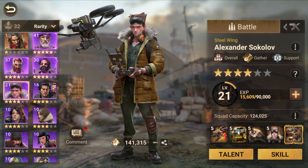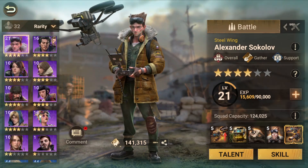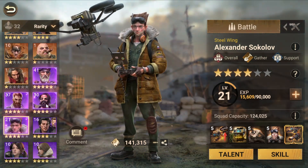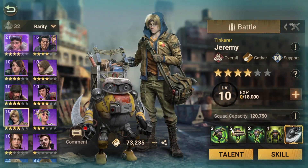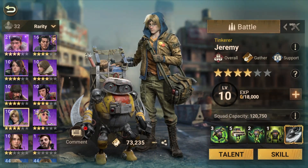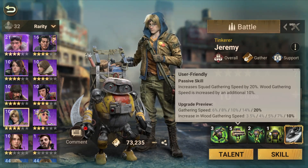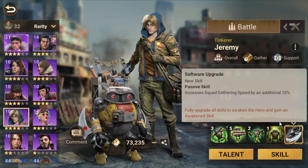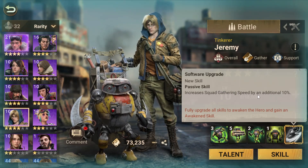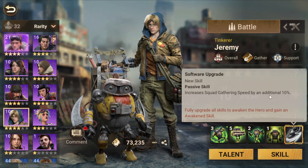Now we will talk about the specialty of every hero, and we will talk about Jeremy. Jeremy is a wood gathering hero with 30%, and you need to awaken him to unlock an additional speed of 10%, which is good.